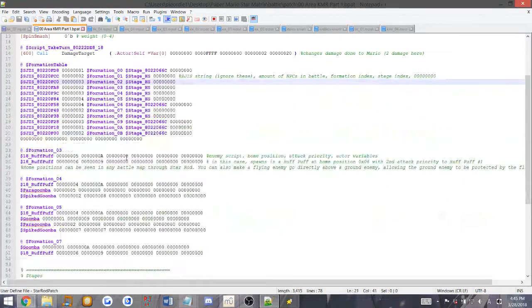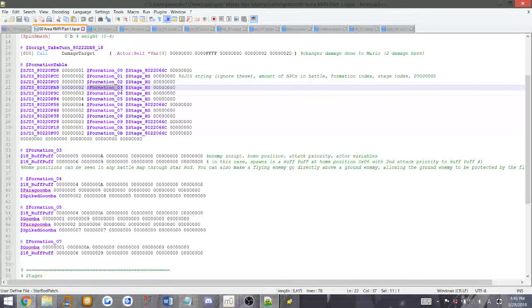We see we have formation 3 which uses stage HS - that's Heavenly Skyway in my ROM - and has two enemies. If you go down here, we have formation 03, with a rough puff as the enemy right here. The rest of these are home position, attack priority, and active variables. I don't really know what the active variables do. The home position is where it spawns on the battle screen, and the attack priority is which one attacks first.